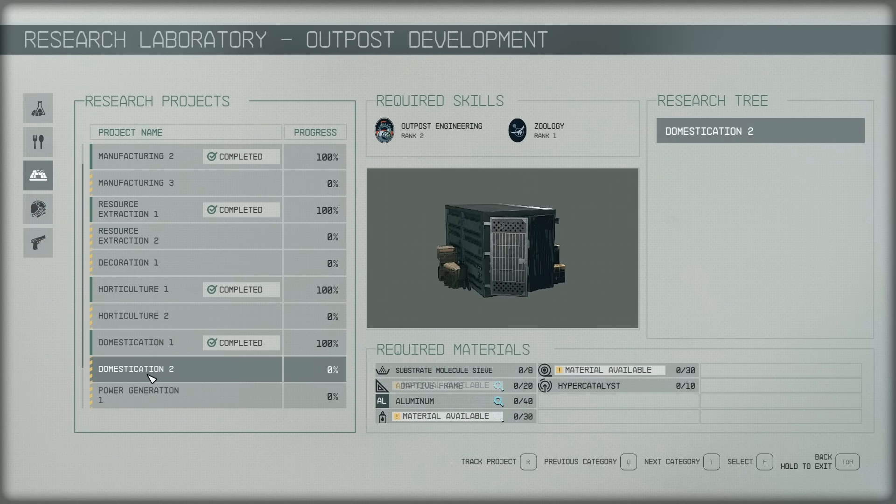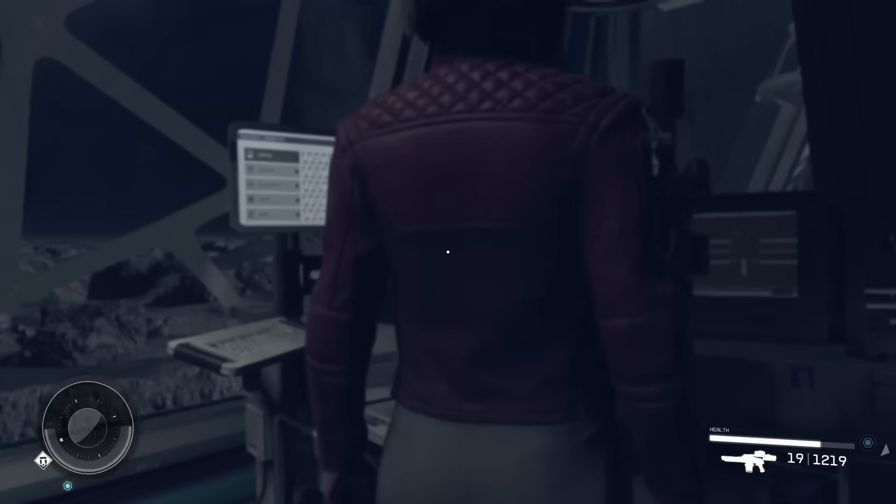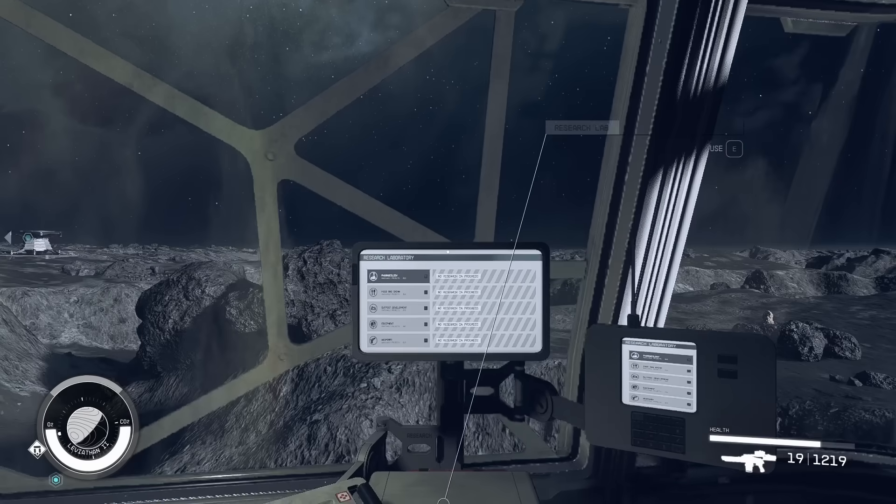I've already researched manufacturing two and resource extraction one. There's also domestication, horticulture — that's botany — and zoology. It all applies and you need required skills, which you'll see up here. That's how you get all the stuff unlocked for crazier industrial upgrades.